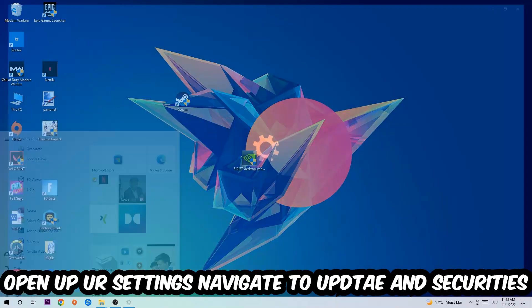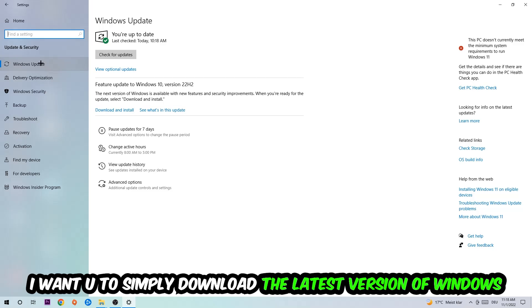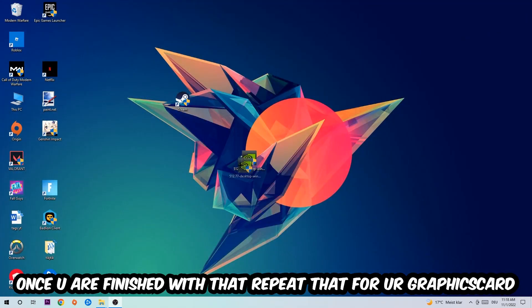Next, navigate to the bottom-left corner, click the Windows symbol, open up Settings, and navigate to Update and Security, then Windows Update. Simply download the latest version of your Windows updates, as this will fix a lot of issues and errors. Once you're finished with that, do the same thing for your graphics card drivers.